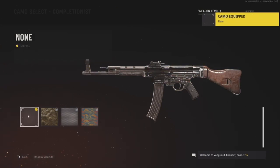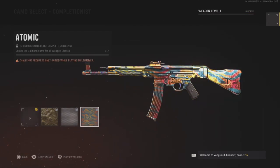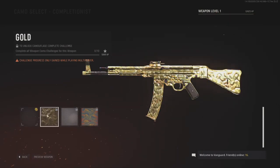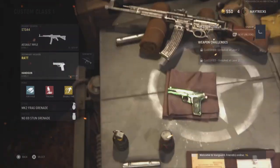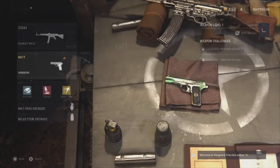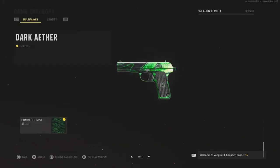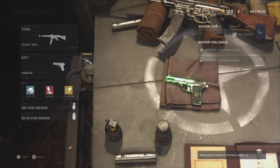Just like you're seeing in the video right here, it is that simple — it glitches out and automatically gives you the Gold, Diamond, or Atomic camo. You just have to keep doing it to find the camo that you want. Atomic is the big mastery camo that everybody wants. Spam left and right on your d-pad while pressing X or A depending on whether you're on PlayStation or Xbox, do circles around the no camo selection with the PC mouse, and it will glitch out and give you that camo.